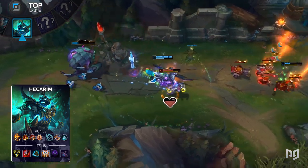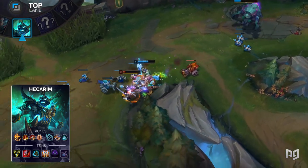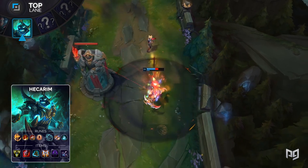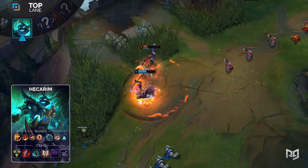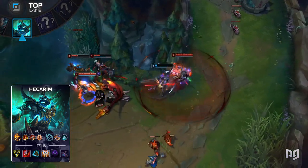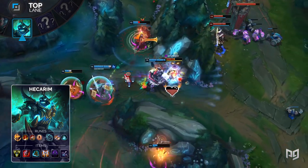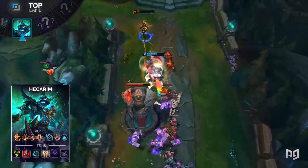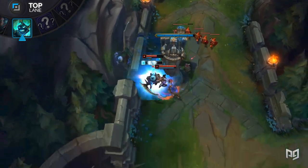For his runes, run Conqueror, Triumph, Tenacity, Last Stand, Biscuit Delivery, and Time Warp Tonic. Everyone's abusing Conqueror, and Hecarim is no exception — it drastically increases his damage output as well as his healing. Biscuit Delivery and Time Warp Tonic give Hecarim that slight edge he needs in lane, providing some extra sustain as well as movement speed to better maneuver during trades and skirmishes. For items, build Trinity Force, Sterak's Gage, Mercury Treads, Guardian Angel, Edge of Night, and Immortal Shieldbow. Trinity Force is a bread and butter item on Hecarim — as he's constantly spamming his Q, you'll get a ton of value from the item's passive. Edge of Night and Immortal Reminder provide some extra armor penetration, allowing Hecarim to deal with both tanks and squishies alike, as his incredible raw damage output means he highly benefits from lethality and armor penetration.